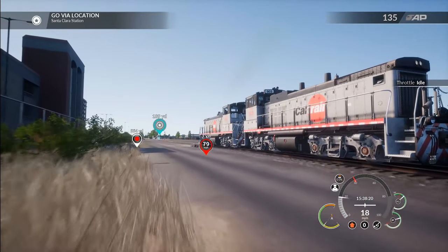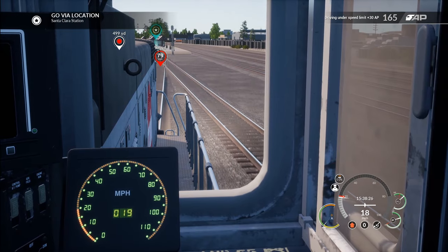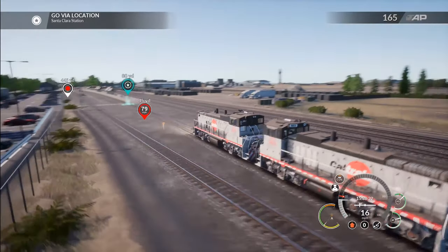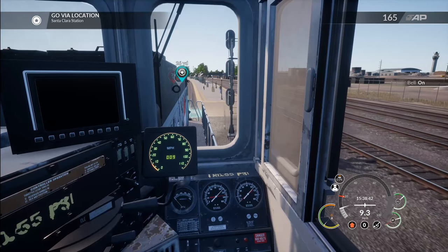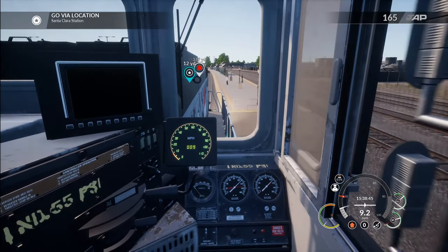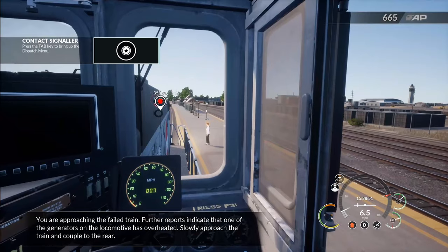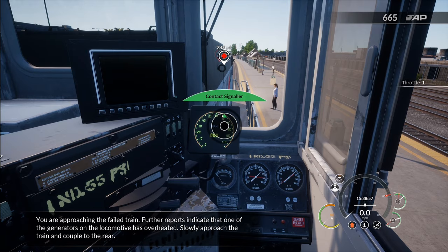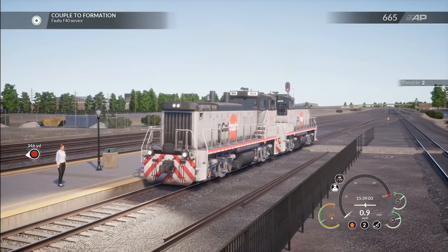I love how the wheels move in this game — it's so cool. We're on a 20 mile an hour zone. They want us to go via the location, so let's start slowing down here. Turn on that bell for the station stop. You are approaching the failed train. Further reports indicate that one of the generators on the locomotive is overheated. Slowly approach the train and couple to the rear.